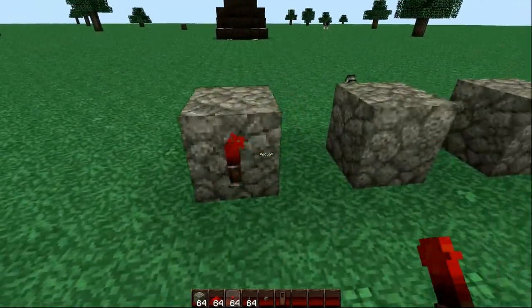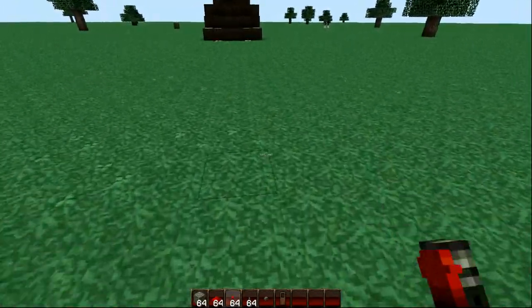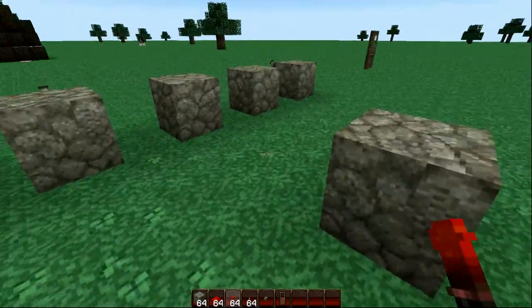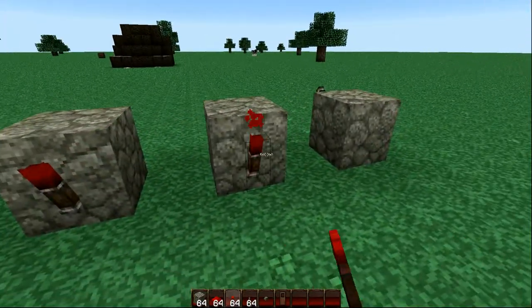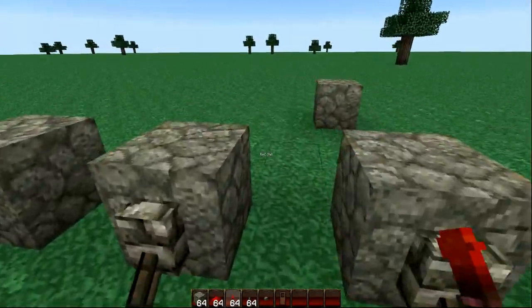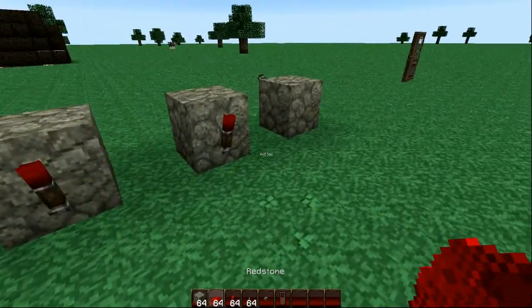Now place a Redstone torch on every single lever that you have just pulled down, and it will turn off. And that's what you want it to do, because that's going to come into play a little later.